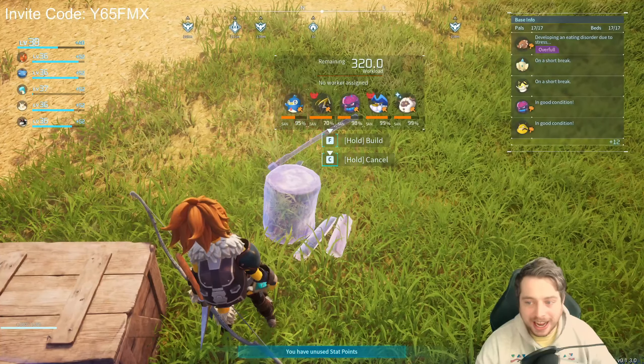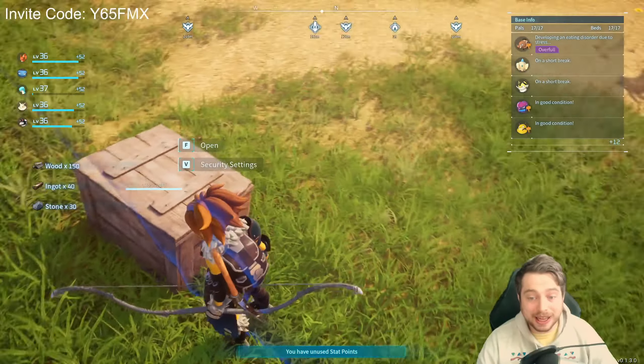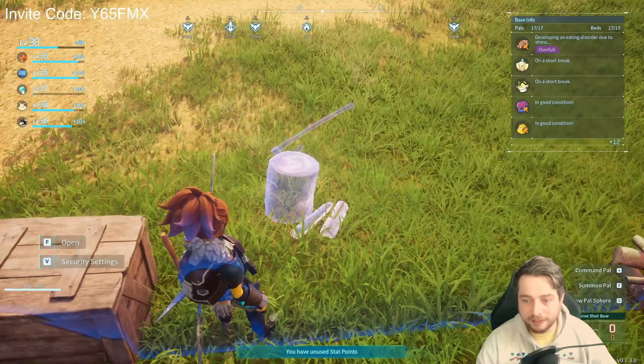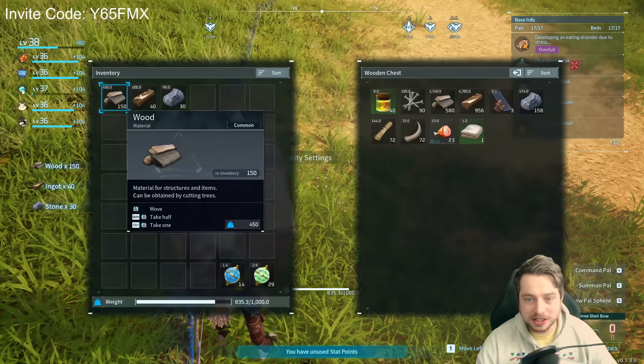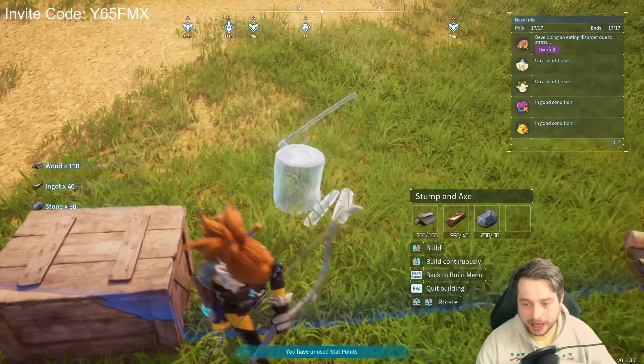The trick is to try and leave the base the split second that you've placed it. We can see now that we've actually got quite a few extra resources here, and the Stump and Axe is quite a nice one to duplicate with.